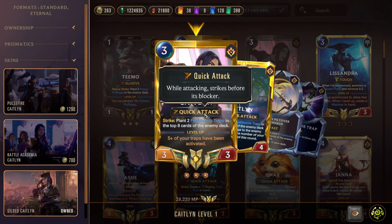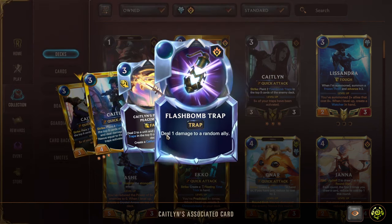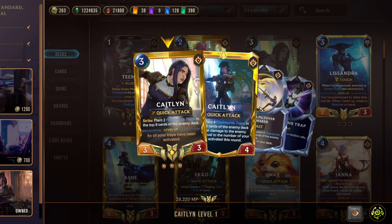Next we have Caitlyn herself, a three-mana 3/3 with Quick Attack. On strike, she plants two flashbomb traps in the top eight cards of your deck. Flashbombs deal one damage to a random ally from the perspective of the person drawing the trap — so the opponent draws a flashbomb trap and one of their units takes one damage. This can also stack just like mushrooms. She levels up if five of your traps have been activated — this can be flashbombs or mushrooms — so she levels up pretty reliably in the mid-game.